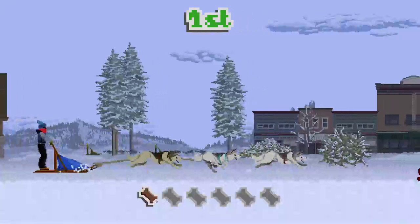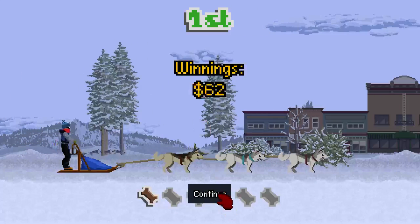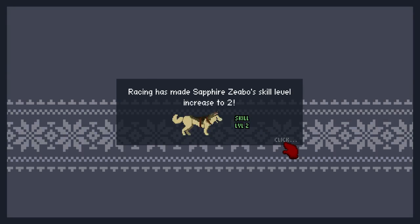Just finished first! Happiness down to okay. Happiness went up to good. So this is kind of like a super quick route through the game. You earn money and you've got to pay your league dues every four weeks. Once you earn enough money you can afford the dues for League 2 and so on.